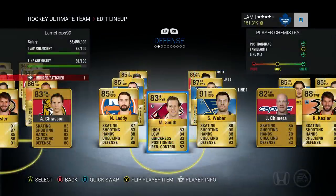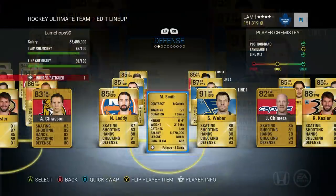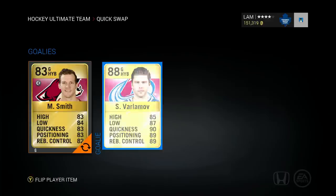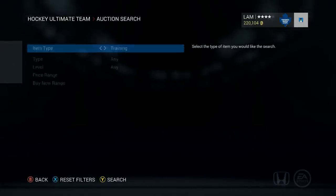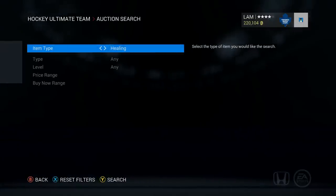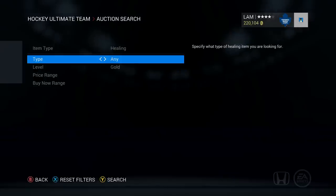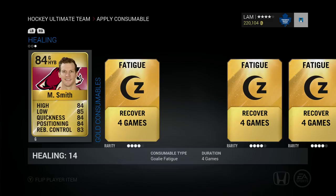Lastly, we're going to be talking about healing cards, and healing cards will sometimes be needed when one of your players gets hurt, or if your goalie gets fatigued. When a player is hurt on your team, you can see how many games they will be injured for and which part of the body by flipping the card over with the Y or triangle button on your controller. As you can see, my starting goaltender is tired, and the way I can remove the fatigue off that player is by buying a fatigue card from the marketplace, or swapping in your backup goalie to play for a game. If any of your players are hurt in your lineup, you can buy a healing card. Healing cards can be bought in three different tiers from bronze, silver, to gold versions, and are separated by five different categories: torso, arms, legs, goalie fatigue, and any injuries. Find the injury card you need, buy it from the marketplace, and apply it to the player who needs it.